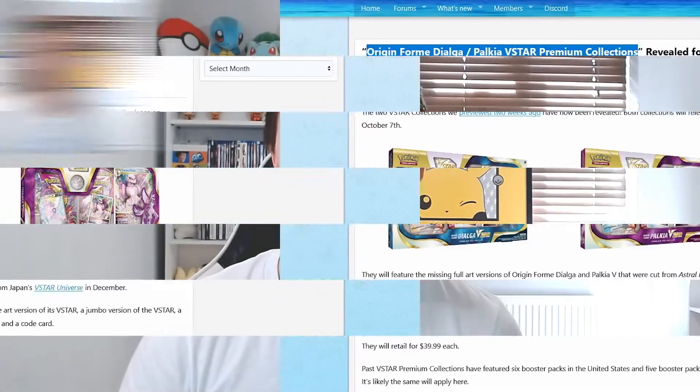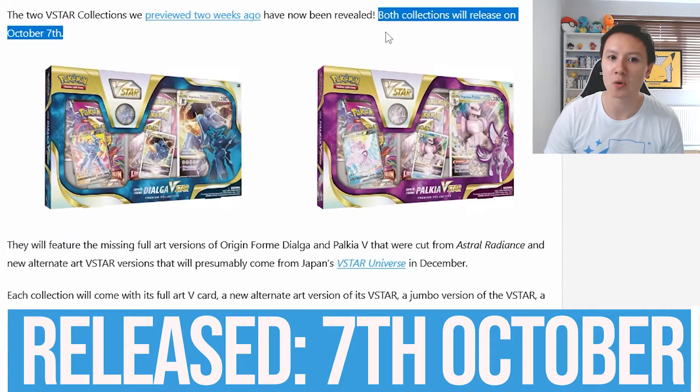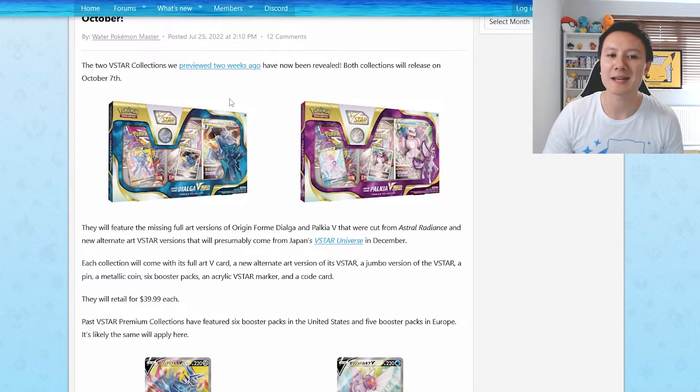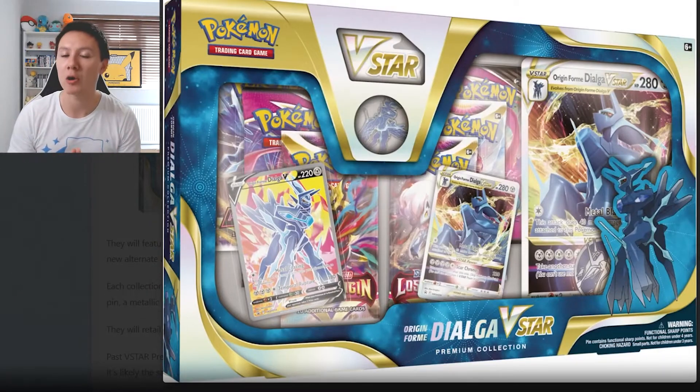It's a bit of a tongue twister. These collection boxes are apparently being released on October the 7th, and let's take a closer look at the boxes themselves because these look like premium Pokemon products. There is so much going on in these boxes, it's ridiculous.